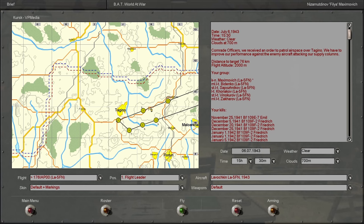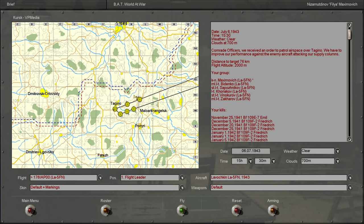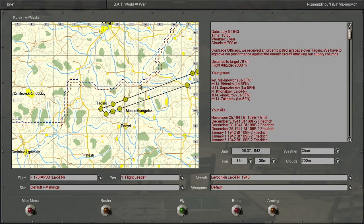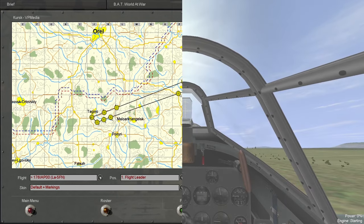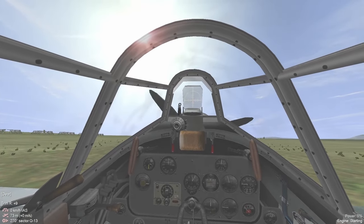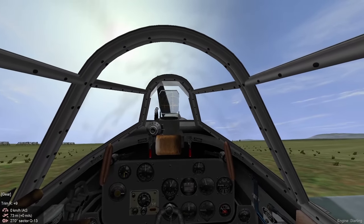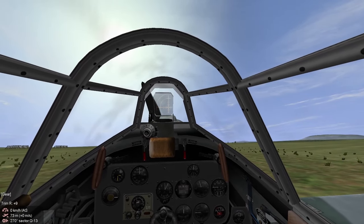Maybe some FW-190 ground attack variants, like the FW-190F. We'll see. Let's actually get some action this time. I'm going to leave the takeoff in once again for this episode. If you want to skip ahead to the action, I've got chapters for that, so don't be afraid to use them.